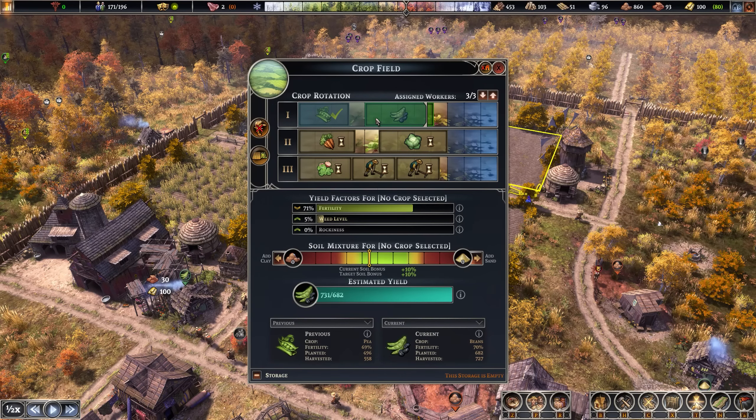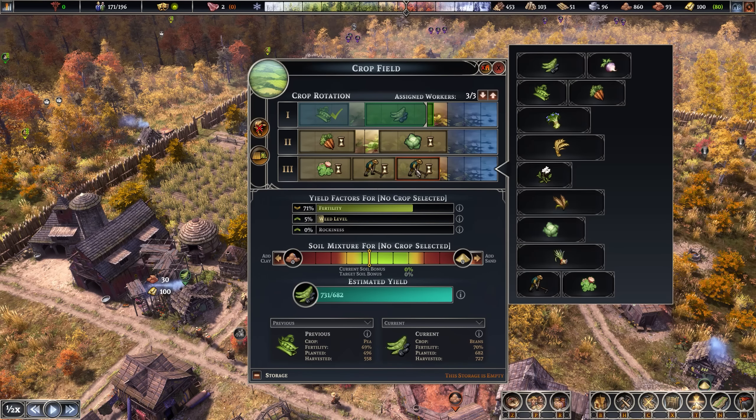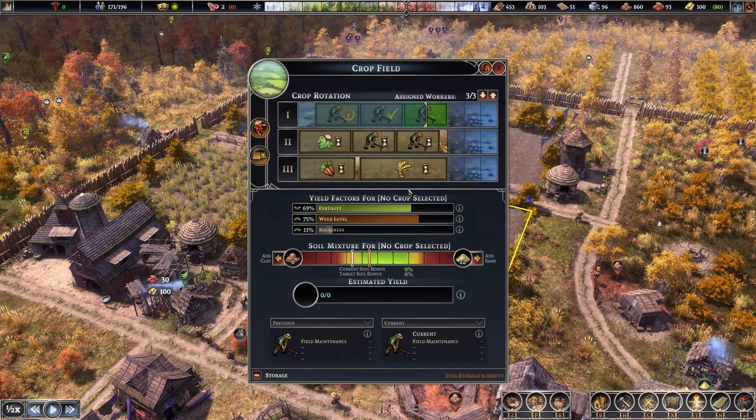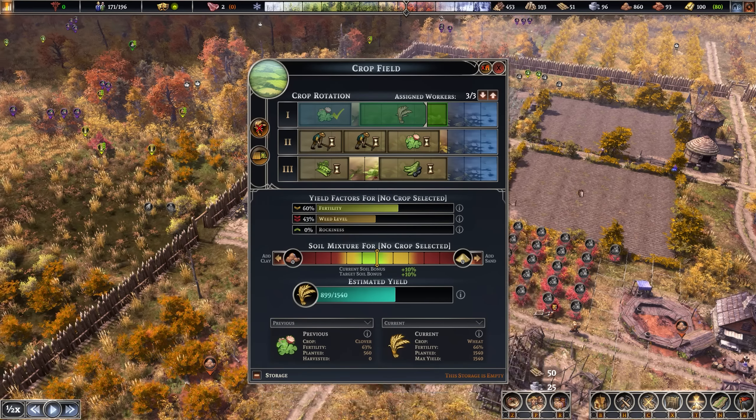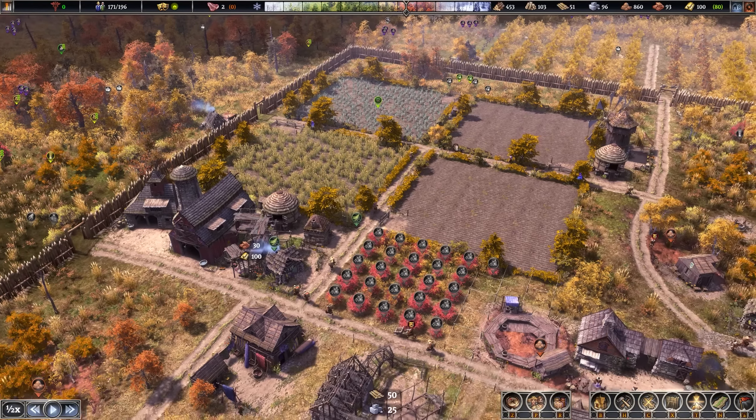Down here, similar situation. This one actually doesn't have as many problems with weeds, so I'll just do clover here to bring fertility up even further after a couple of years. Weeds is at 5%, so it'll be fine. The newest field still has really high weeds, so we're working on that right now and adding fertility. The final field is currently gathering wheat — 1,540 planted. We'll probably get about 50% back. Then we go into field maintenance to reduce weeds from 43% and add clover. Once fertility gets back to around 70%, I can get a more regular flow going.